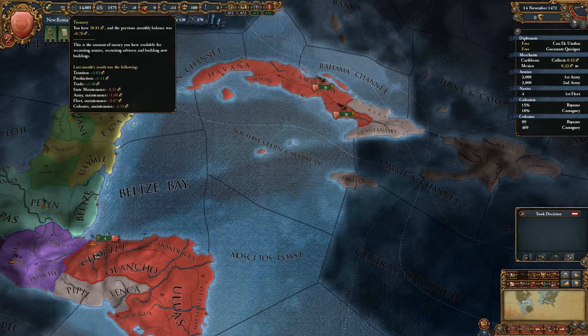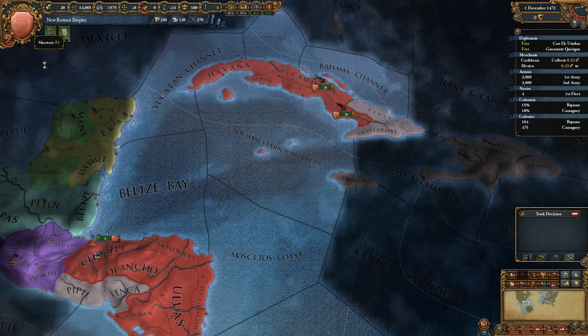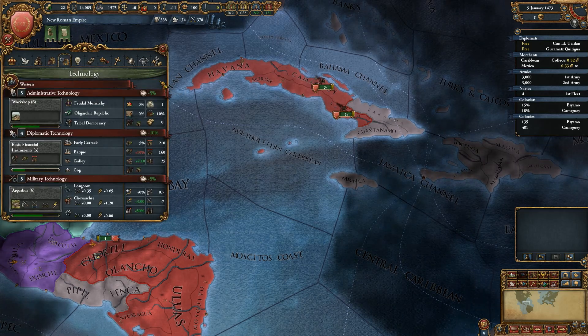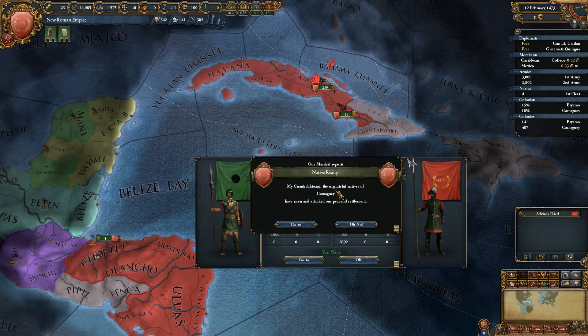We're going to focus on our colonies. I will not be hiring any advisors, although it would help with the tech. Since I'm playing as already westernized, it's not really a big deal — I don't need those extra tech points. I can lie behind a tech or two and still be effective against the Europeans, if I can just keep up the colonization game.